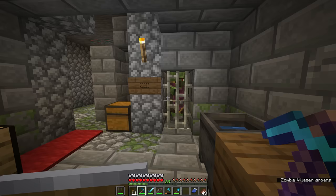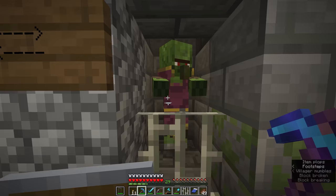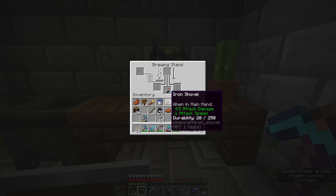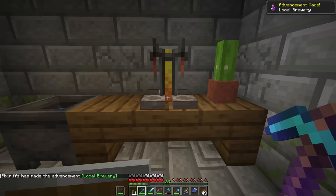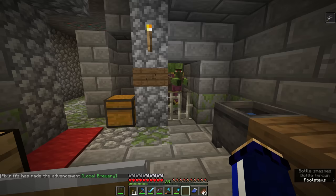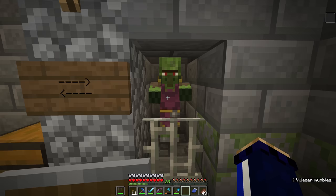Normally you'll find villages out there whilst you're exploring the world, but in this case we have a unique opportunity to cure a zombified villager right away. We're going to remove one set of iron bars so the zombie still can't escape this area. We're going to take the splash potion of weakness and get the local brewery advancement, then walk up to this zombie and splash the potion on them. You'll notice the potion particles start to drift up from them. Then we'll take the golden apple from this chest and right-click on them — and at that point a crackly, hissy noise will happen. They will start to shake and golden particles will emit from them along with the particles of the potion of weakness.